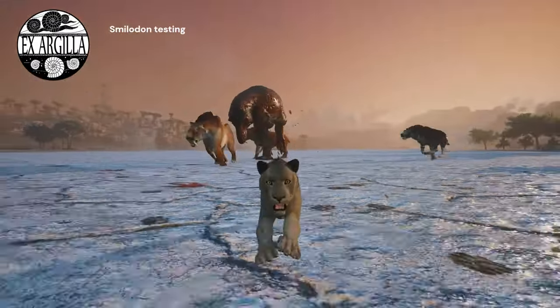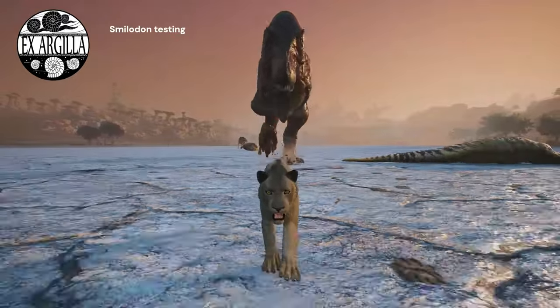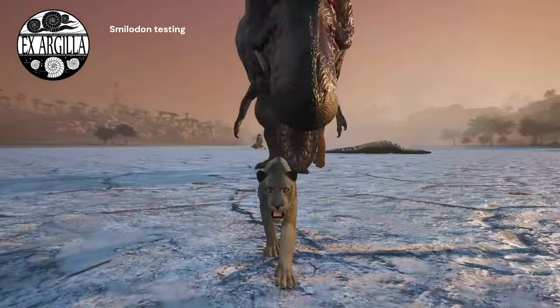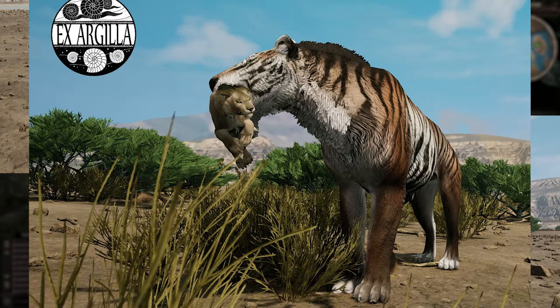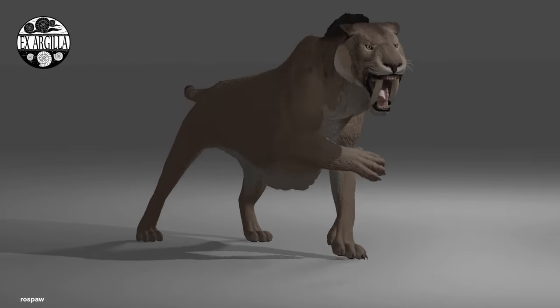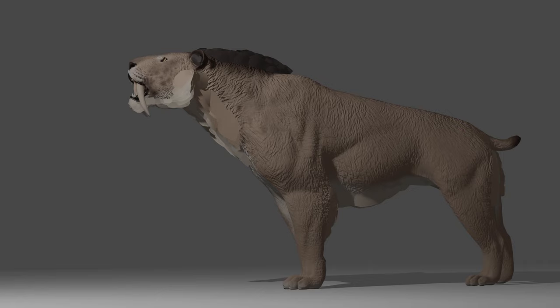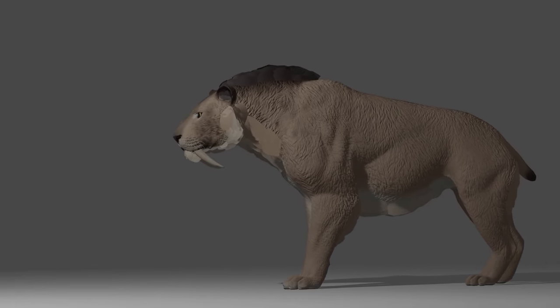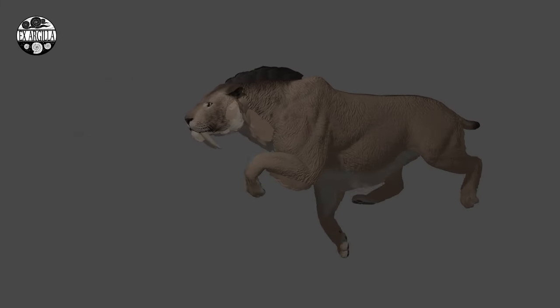Yeah, you saw correct — that is the new Smilodon taking down a T-Rex. It is looking amazing and I'm so excited for it to come out. The Smilodon rework has made a lot of progress since you last looked at it and is going to come out looking fabulous. Not only does it have a size increase, but it also has longer legs and a better posture. You can see a clear difference between the old model and the new model.